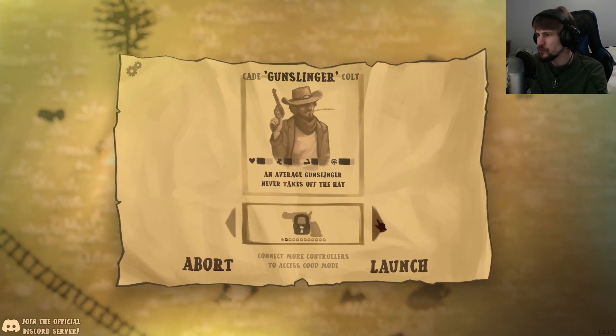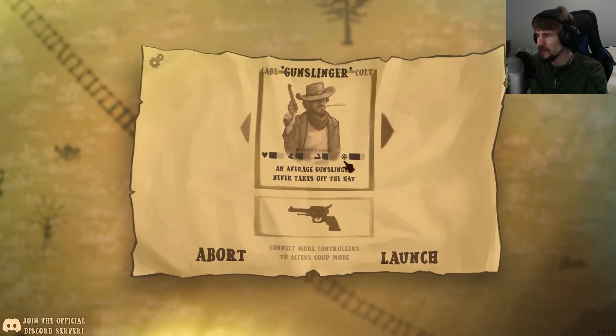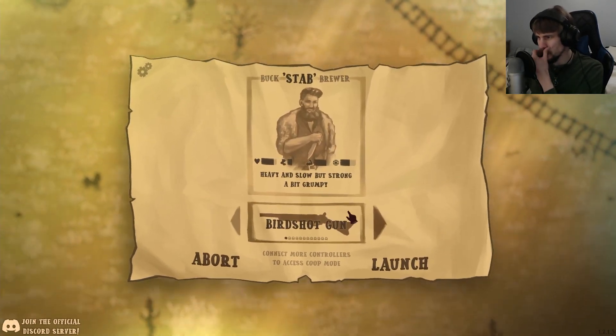I didn't realize that you could actually choose from a variety of weapons along with the gunslinger as your basic starting option. That's pretty neat. So we're going to go for Buckstab Brewer here, who uses a birdshot gun, and see how we fare.